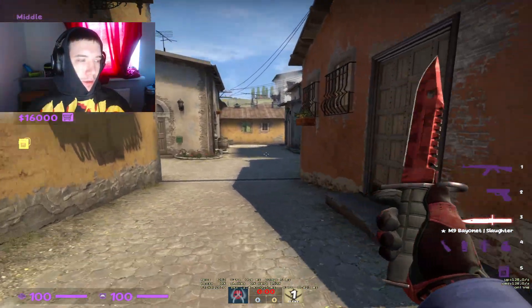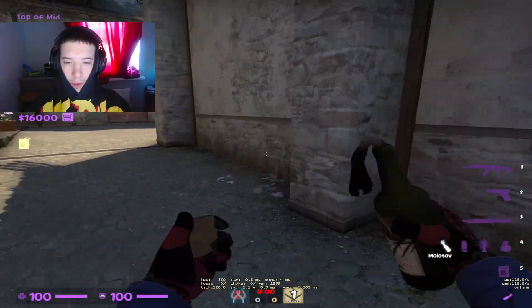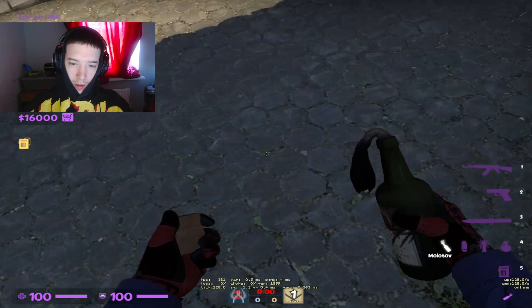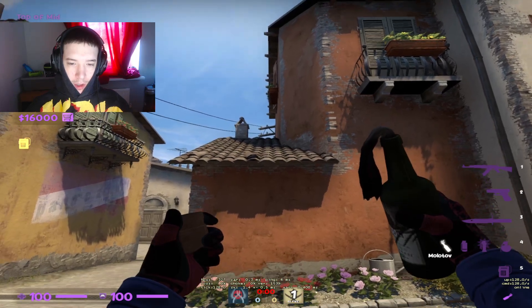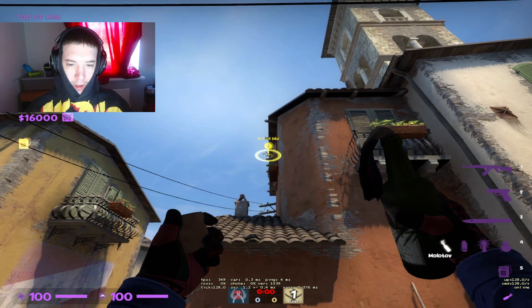I'll show you how to do the Mexico Molotov. Make sure you're lined up with the green tiles and not hugging the wall. If you're hugging the wall and try to throw the Molotov it won't work. Line yourself up with the tiles and aim at the small one, just up above it.